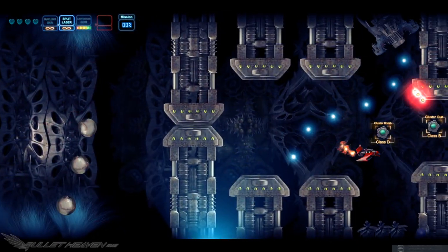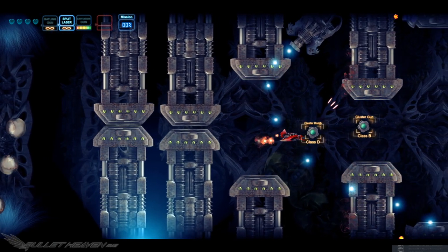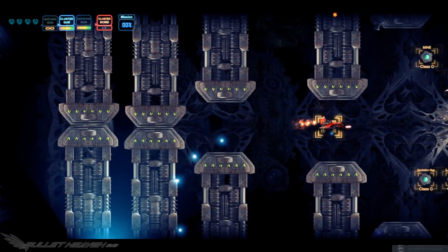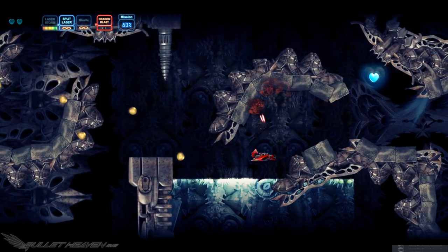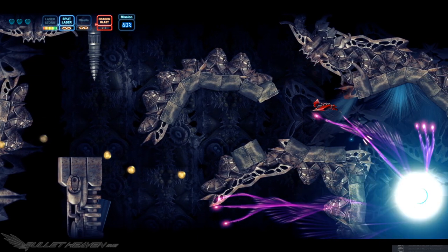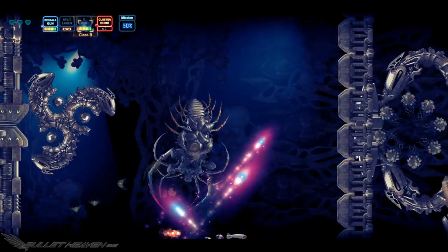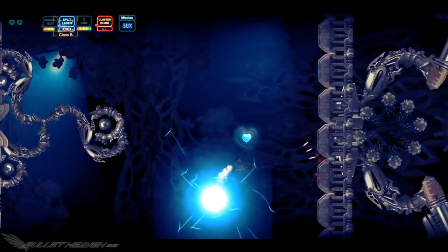The player starts with a total of four hit points indicated by a row of hearts in the top left-hand corner of the screen. If a player dies and falls below three hearts, others can be picked up to recover the player's life. There are an abundance of lives scattered around each stage for those players that may have been hit. These hearts appear in specific areas, and if a player is struck to below three HP with a heart nearby, it will immediately appear for pickup.